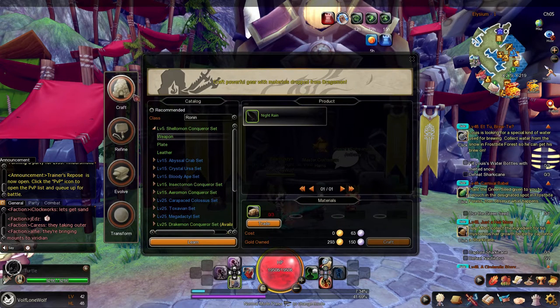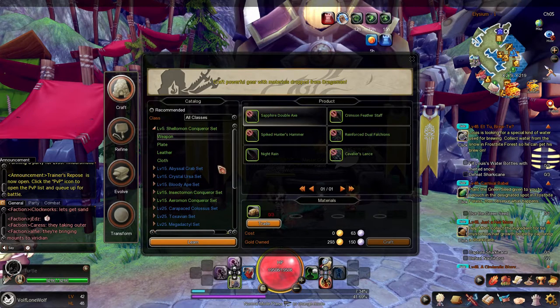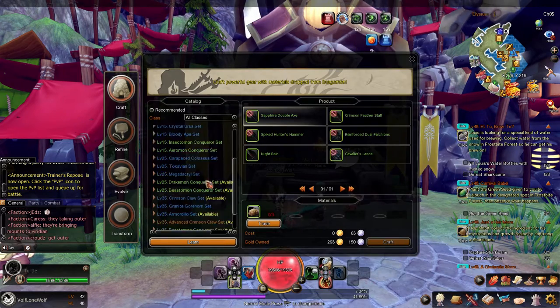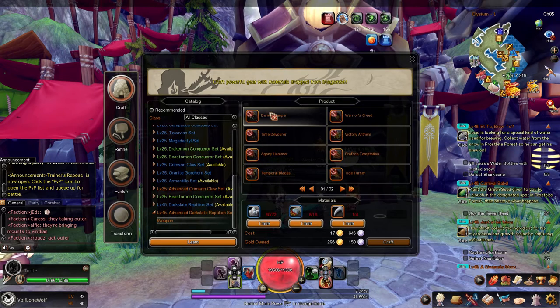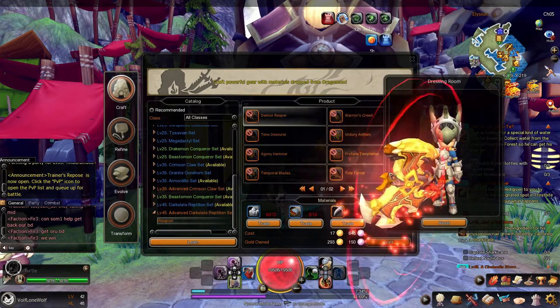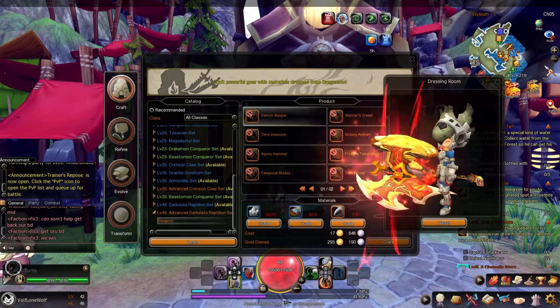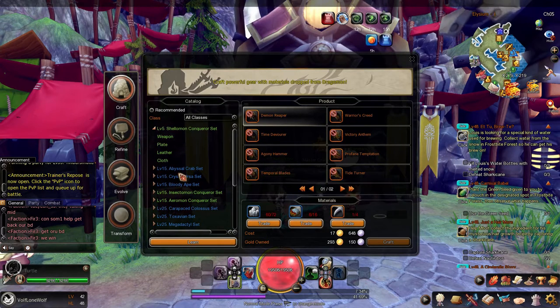First, the basic crafting tab. If you're wondering whether you can craft items for other classes, you can click this, scroll up to 'all classes,' and the rest of the classes pop up. You can't use them yourself, but you can transfer them to your bank for another account. You can also look at weapons before crafting by hovering over their stats to see level requirements, and preview them visually by pressing Control then left-clicking. This also works with costumes and outfits.